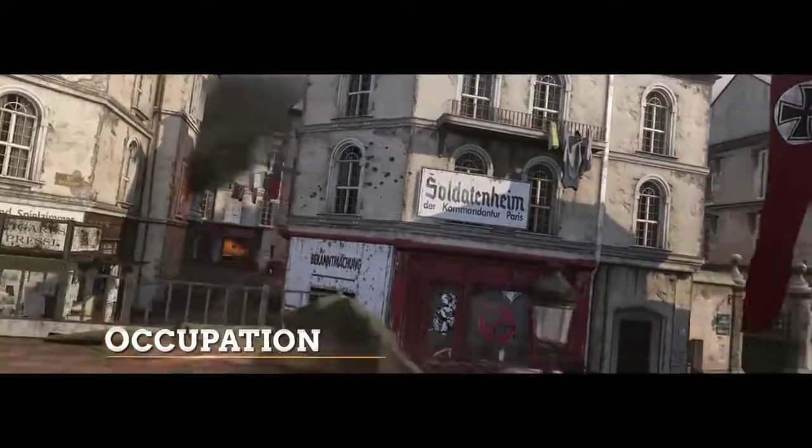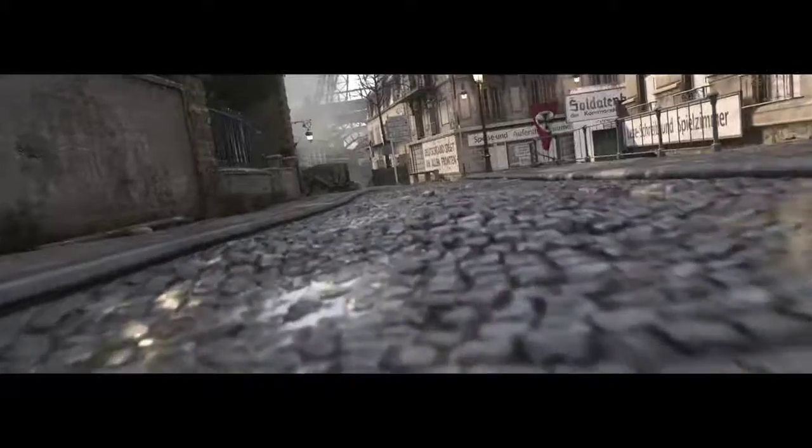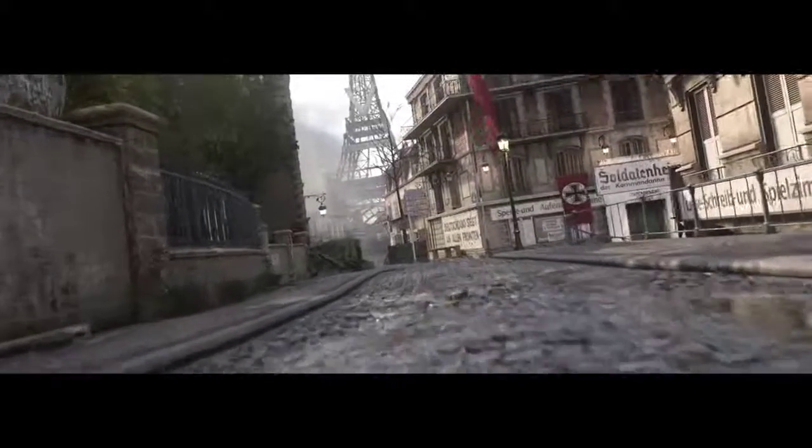We're really proud of bringing back a Modern Warfare 3 favorite map, Resistance, which is called Occupation in our game. It's set in Paris, which was so iconic to the Resistance movement that it was important for us to have that map. It's in the neighborhood of Montmartre, so you can actually see the Eiffel Tower in the distance. It has long sight lines, so you get a lot of play with Mountain Division, and you can bring out your LMGs and put them up on ledges.